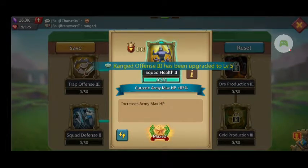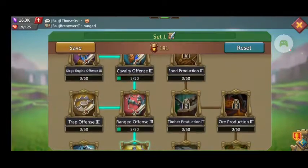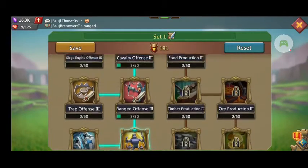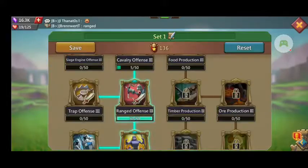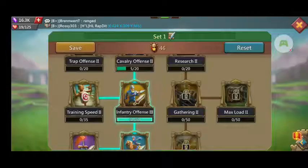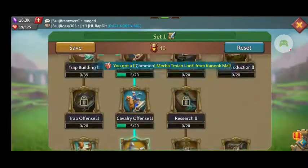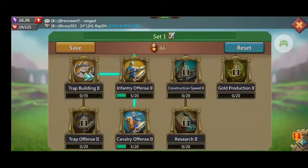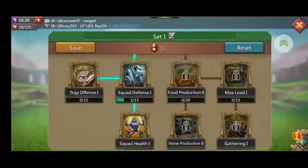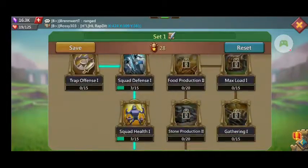We can start over there with army health — yes, we want that. Now for a mixed set, I know I'm not going to have enough talent points to max everything. But I'm going to start over here. Max, max, max. She's got 46 points, so I'm going to max that. We do want this — absolutely want that.